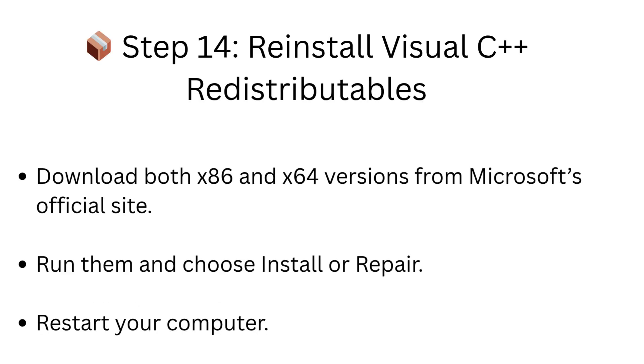Step 14: Reinstall Visual C++ redistributables. Download both the x86 and x64 versions from Microsoft's official site. Run them and choose Install or Repair, then restart your computer.